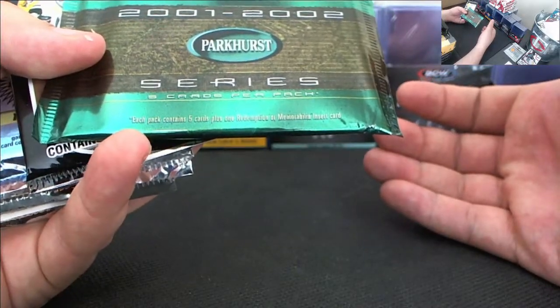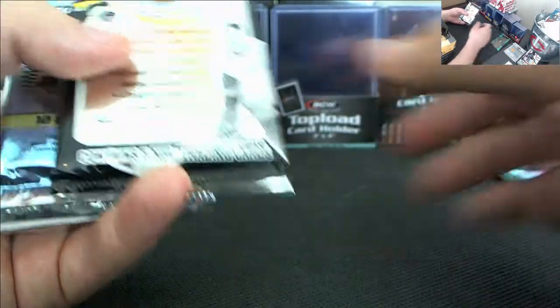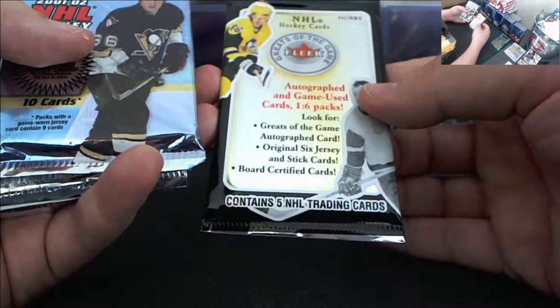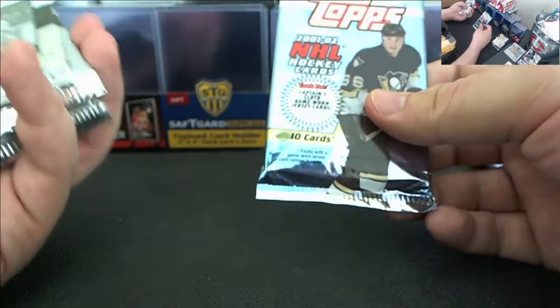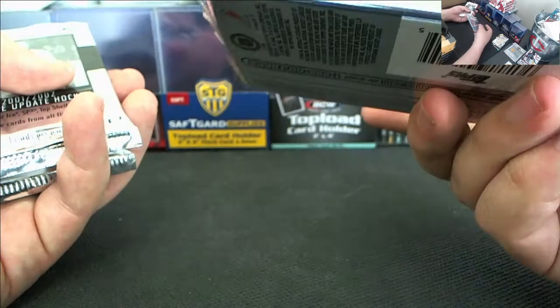Each pack's gonna contain a redemption or a memorabilia insert card, so my money's on redemption. This is a cool pack — this is a hobby. This is a 01-02 NHL Fleer Greats of the Game. One in six packs contains a game used card. This was like seven bucks on eBay. This is a Topps 01-02 Captain's Cloth, game worn jersey cards, ten cards in this pack.